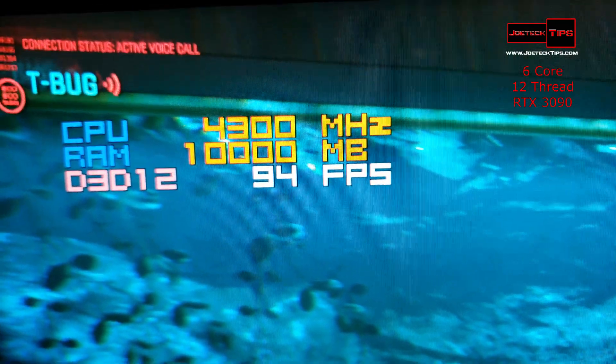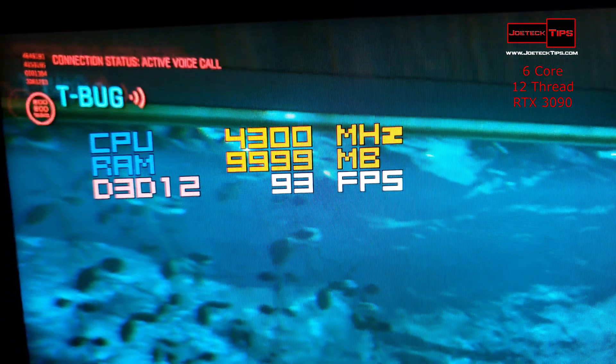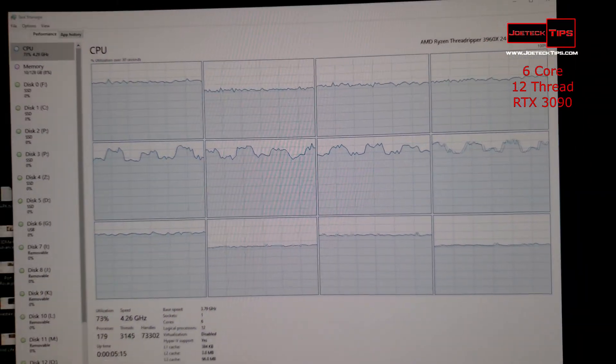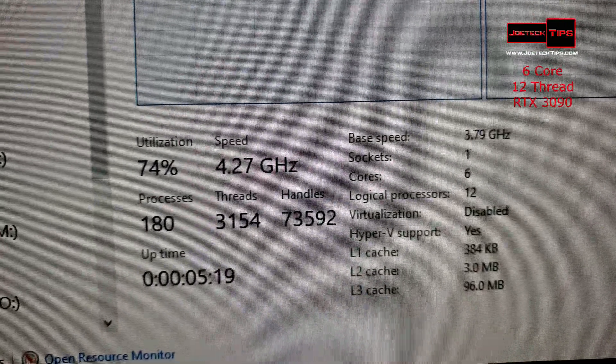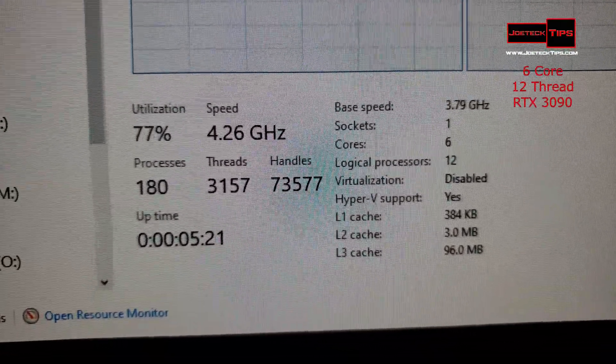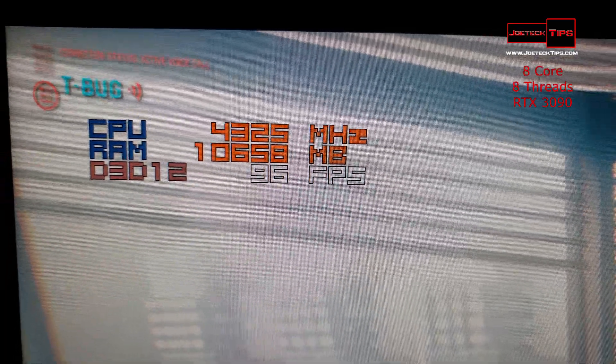We're doing about the same frames per second whether we're running six cores or all 24 cores at 48 threads. That's impressive — it's working out very well. I'd say the minimum system for Cyberpunk would be a six-core 12-thread CPU.